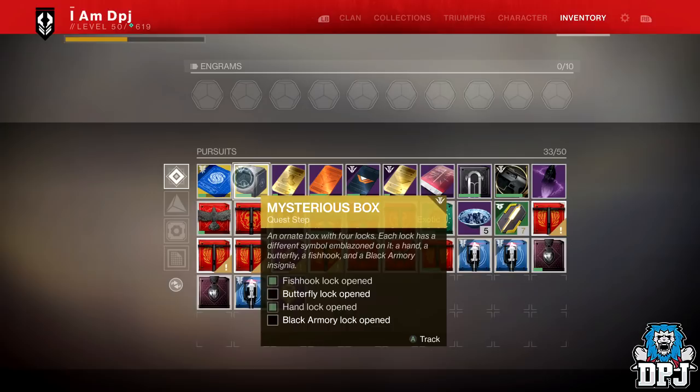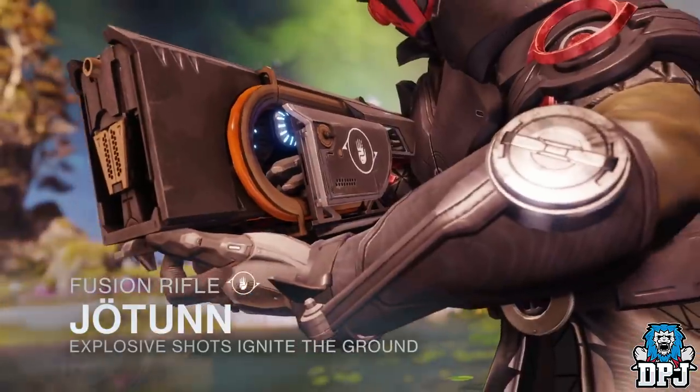We know one exotic comes from the mysterious box, which was found within the first forge — the Volundr forge on the EDZ within that cave. But we don't know what this exotic is. My bet is it's probably the Jotunn Fusion Rifle.